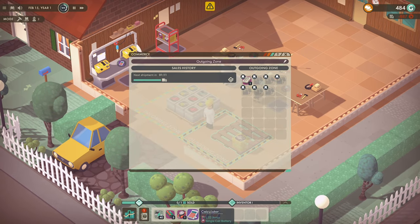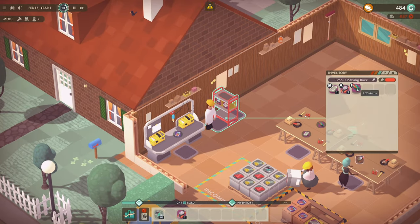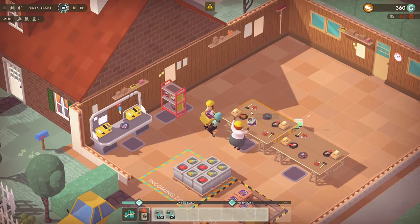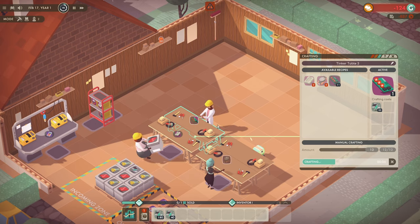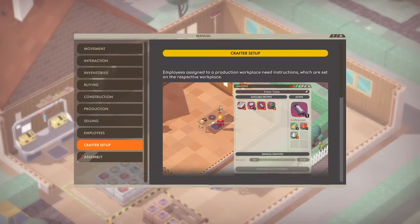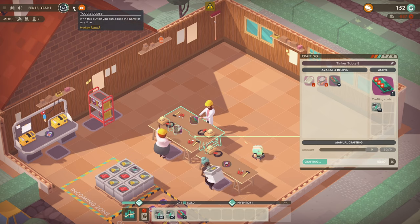We need to make some more of these while we're waiting for the sale. We're really getting low on funds — hopefully we don't go bankrupt otherwise we're going to be in big trouble. Let's sell what we have to get a little bit of money back. Let's speed up time until we sell our calculators.